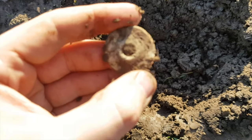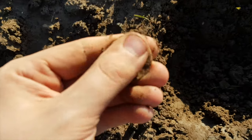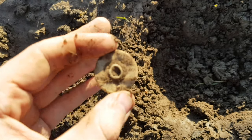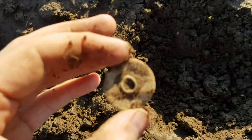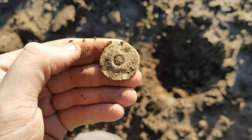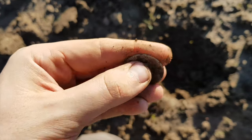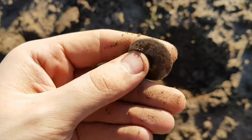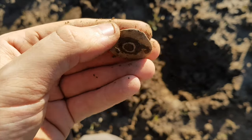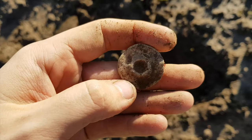It's lead. It looks a bit like a spindle whorl but seems a bit too flat to be one of them, so I'm not sure. It looks pretty old though — it's a good start. Actually it looks like an old lead button, but that seems a bit big. Lead's always a pretty decent sign if you get quite a bit of it.